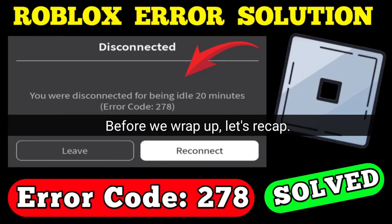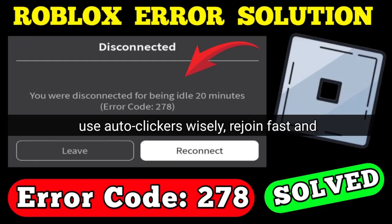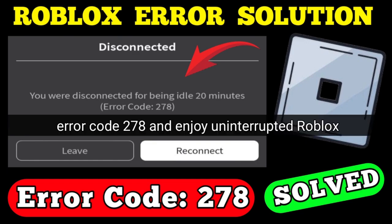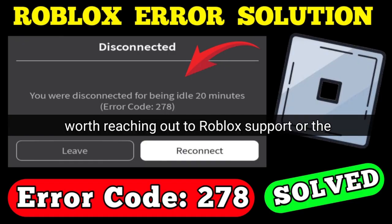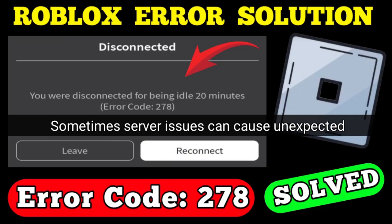Let's recap: stay active, set a timer, pick relaxed games, use auto-clickers wisely, rejoin fast, and check for idle settings. With these tips, you should be able to avoid error code 278 and enjoy uninterrupted Roblox sessions. If you're still having issues, it might be worth reaching out to Roblox support or the game's developer for help. Sometimes server issues can cause unexpected kicks too.